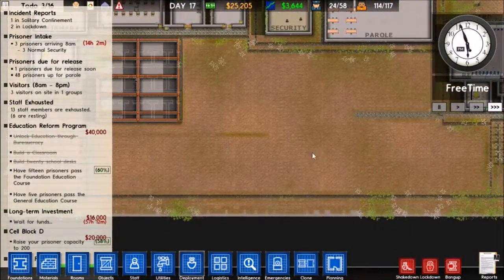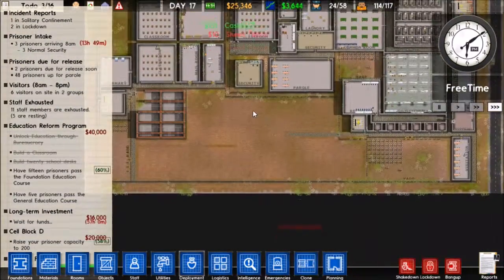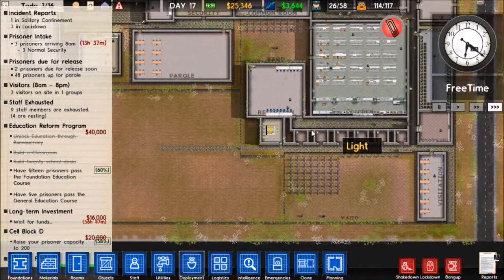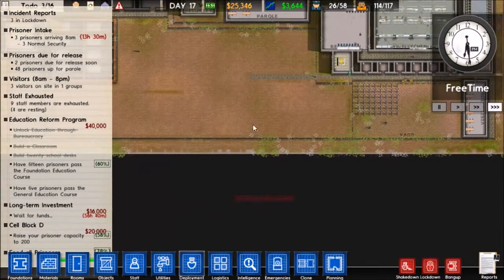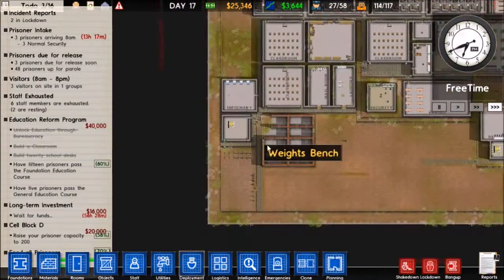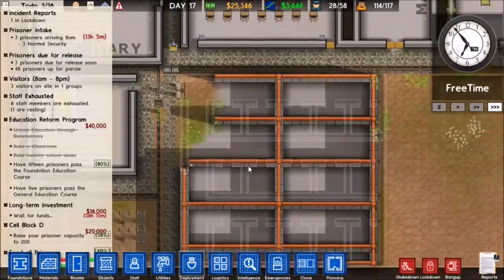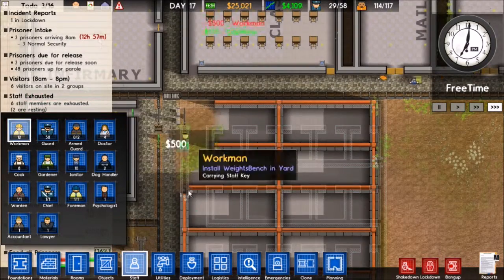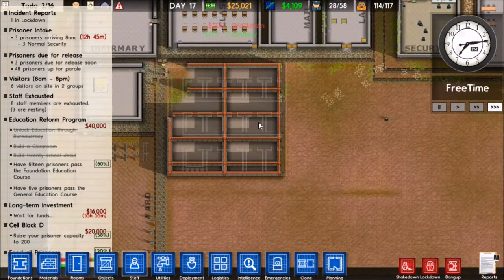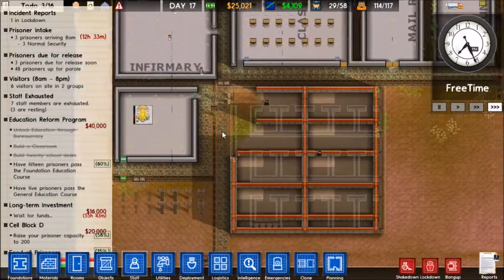I think for high security or max security, this is going to be its own wing. So I'll build another infirmary in here - it's going to be a fairly small infirmary. We'll build their own rec room, their own visitation. It's going to be completely blocked off and completely segregated from the rest of the prison - essentially it's going to be a prison within a prison. We'll hire another workman here just to help with the workload because it is taking them quite a long time to get this set up.